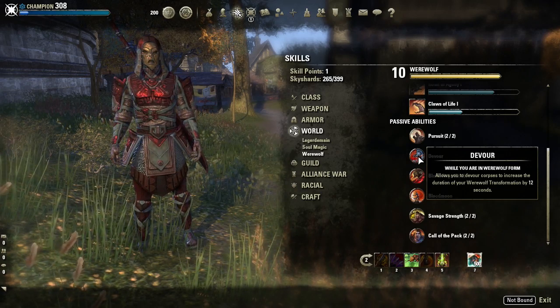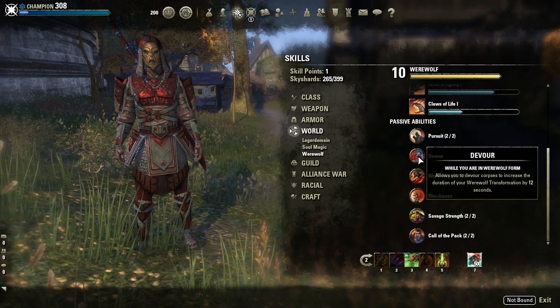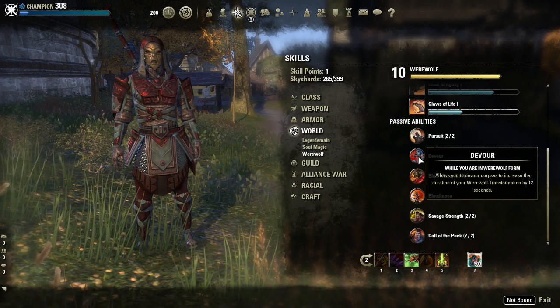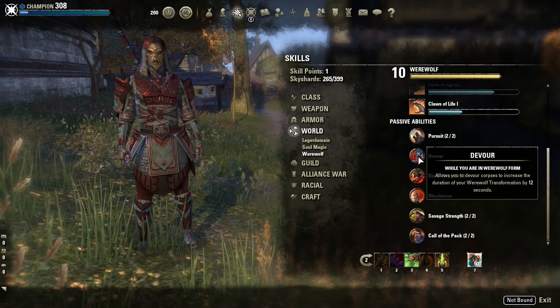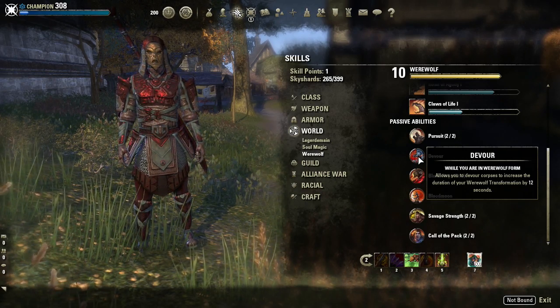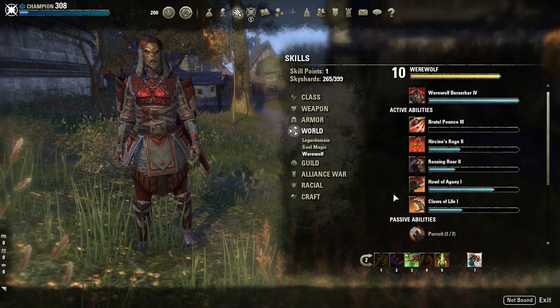Once you get Devour you're able to eat corpses and that gives you an extra 12 seconds every time you do that. So your goal here is to kill as many things as possible, keep eating and keep it moving — that way you can level this up and get it to max level.